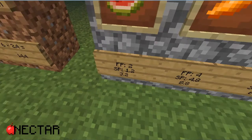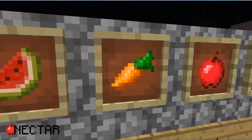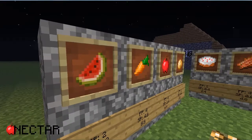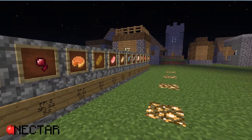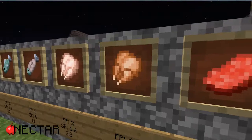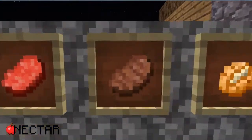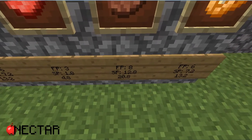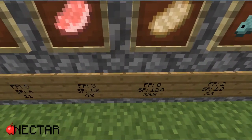Here we see the totals at the bottom: 3.2, 8.8, 6.4, and 1.6. We can see that carrots have the highest point of all the raw foods. But here we have a list of all the processed or cooked ones, including also some raw ones that we have to get through animals. One of the best is the steak, which grants us 8 food points and 12.8 saturation points, equal to 20.8 total — which is the max, tied with the cooked pork chop.